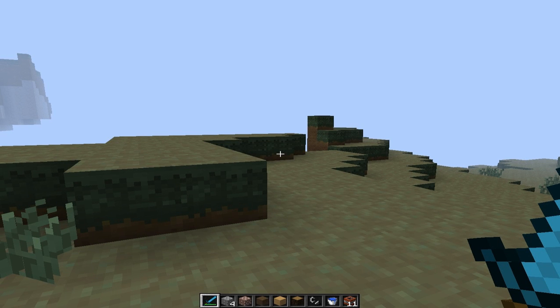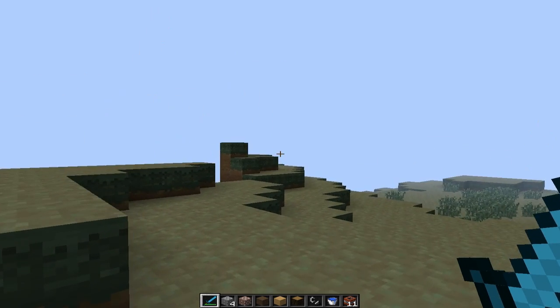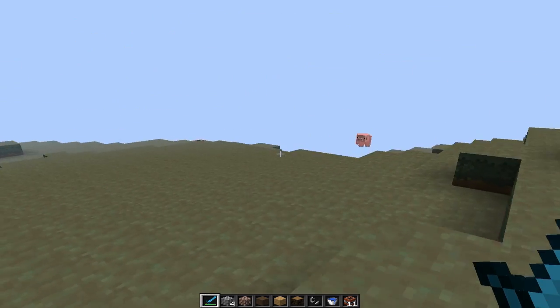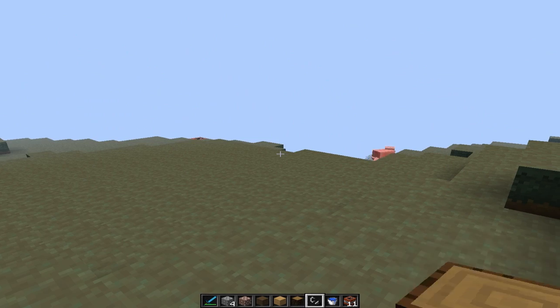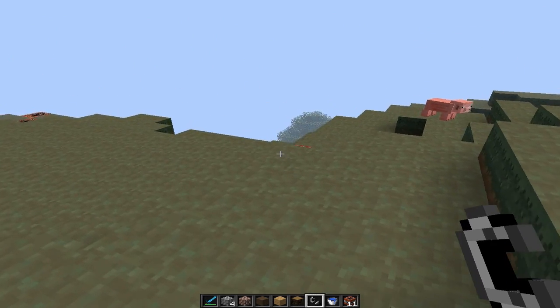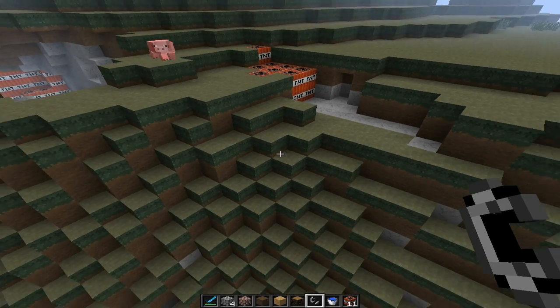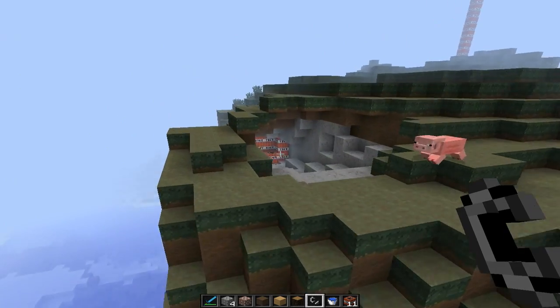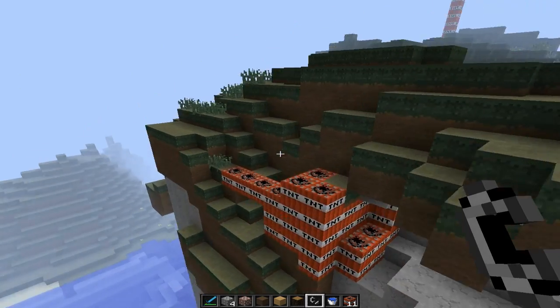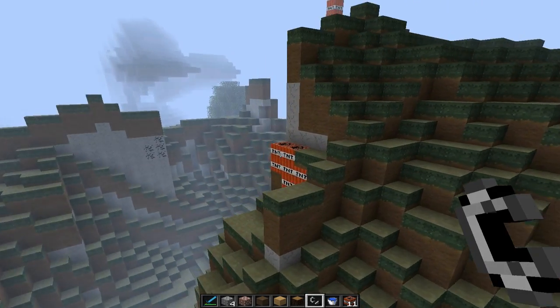Hey, what's going on everyone, Extra Envisage here, and today I'm bringing you guys a Minecraft video. You saw that TNT — I was completely bored and decided that this mountain had a cave in it, and I decided that I'd pack it full of TNT. Get a good look at this mountain because once it explodes it looks completely different.